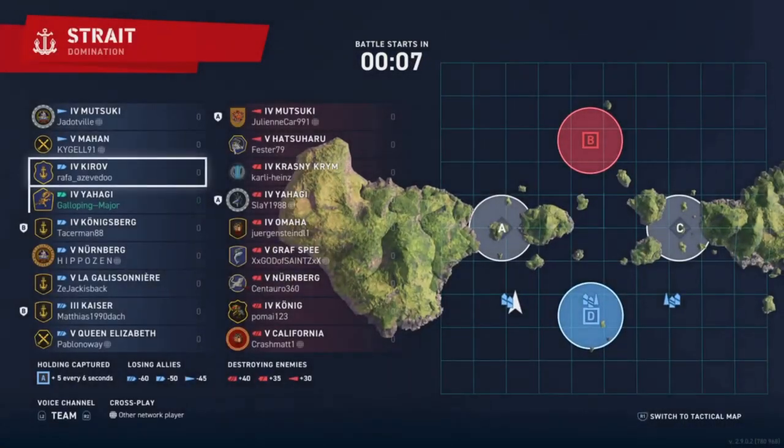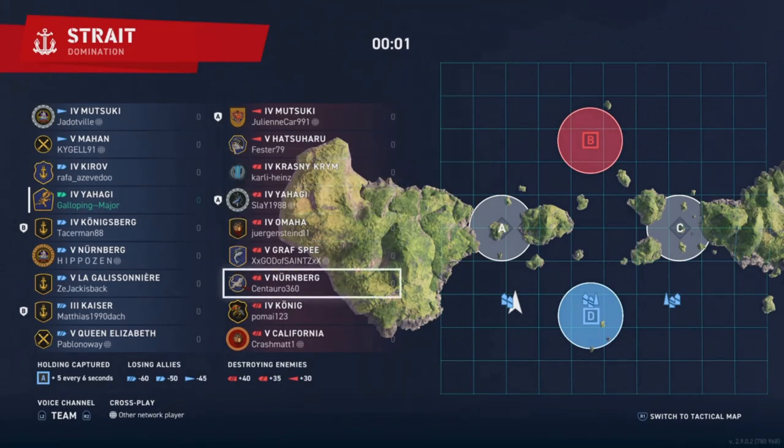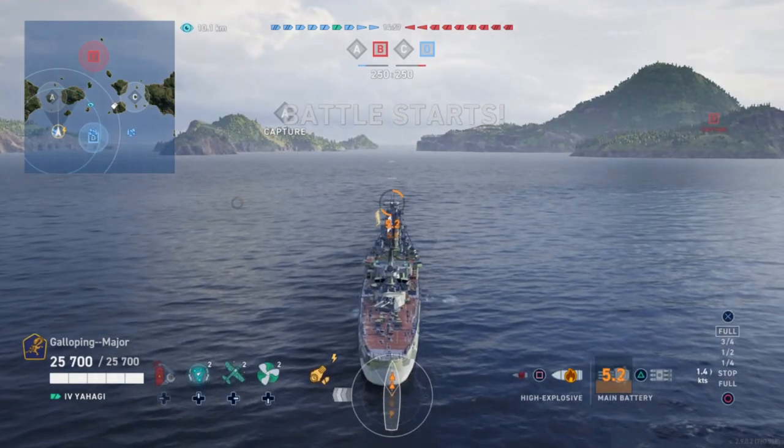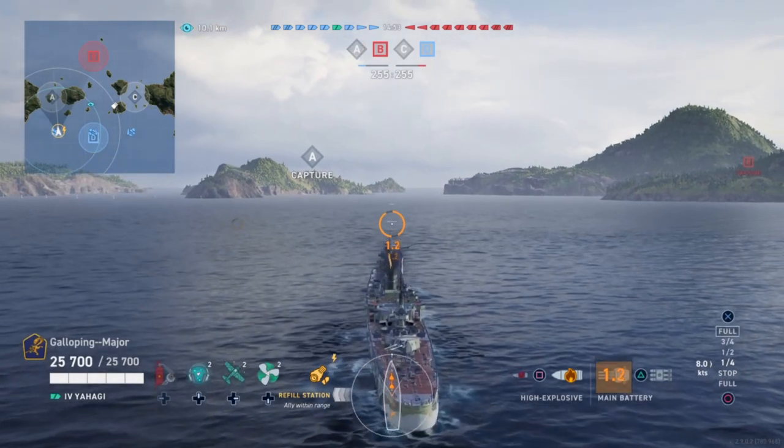This is a game of domination on Strait. On the enemy team we have a Matsuki, Hatsuharu, Krasny Krem, Yahagi, Omaha, Graf Spee, Nuremberg, Konig, and California. I spawned on the left near the Alpha objective and I'm going to try and play a bit of the Alpha objective if I can.